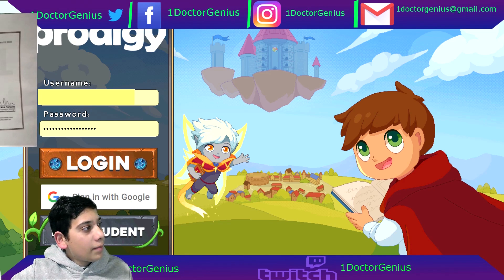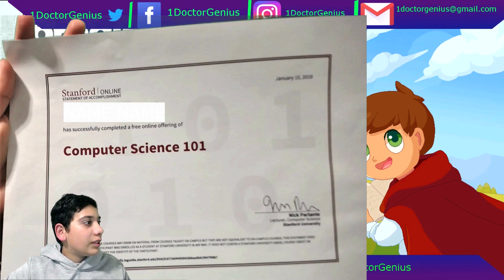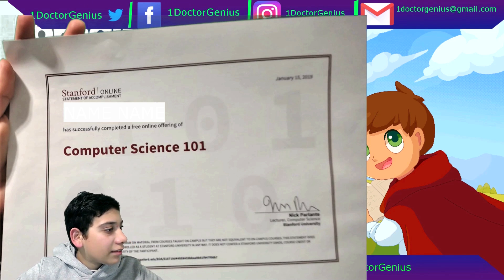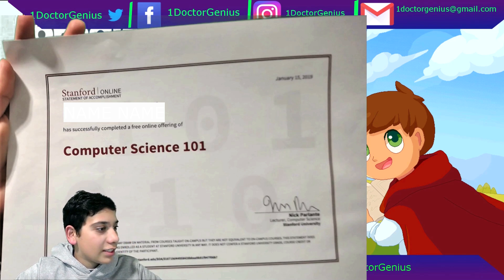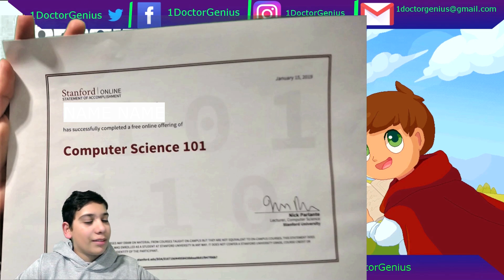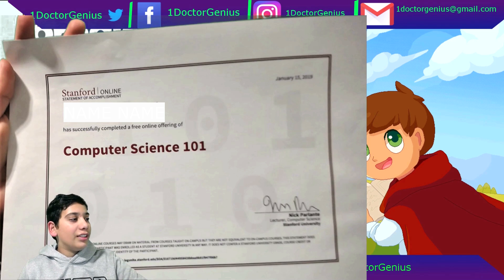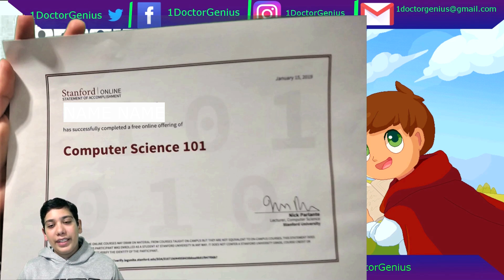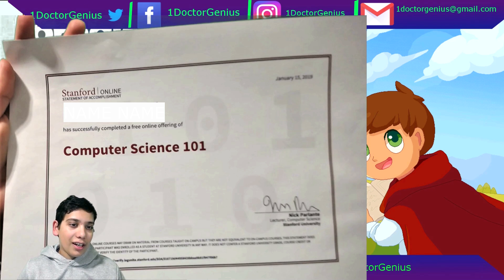Let me just drag it up. So here at the very top you guys can see Stanford Online — that's my name — it says I completed Computer Science 101, it has a signature of the teacher and it has a date it was completed. Sorry about the blurriness, but I completed this course in roughly about 16 to 18 hours. So I challenge you guys to come take some Stanford courses and tell me which courses you completed and how long it took you.